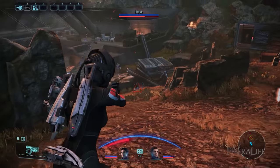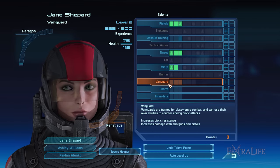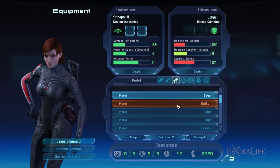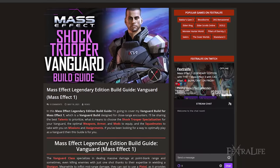In this Mass Effect Legendary Edition build guide, I'm going to be covering my Vanguard build from Mass Effect 1, which is a Vanguard build designed for close range encounters. I'll be sharing the best talents to prioritize, what it means to choose the Shock Trooper specialization for Vanguard, the optimal weapons, armor, and mods to equip, and the squadmates to take with you on missions and assignments. If you've been looking for a way to optimally play as a Vanguard, then this guide is for you.